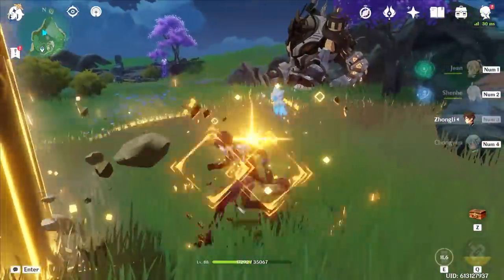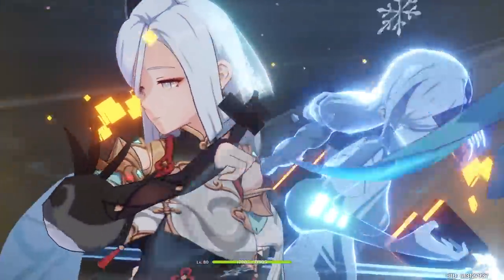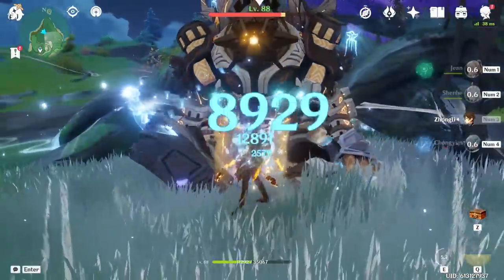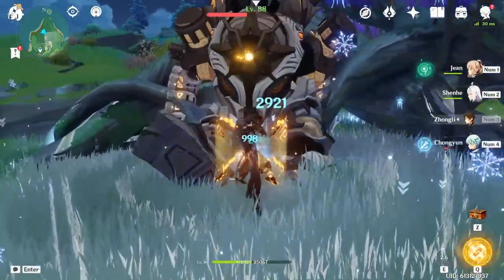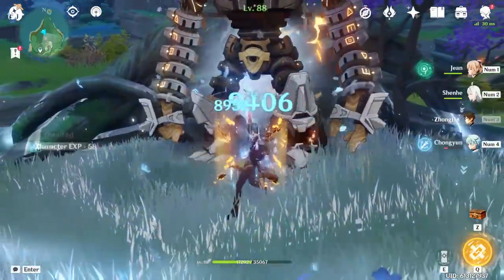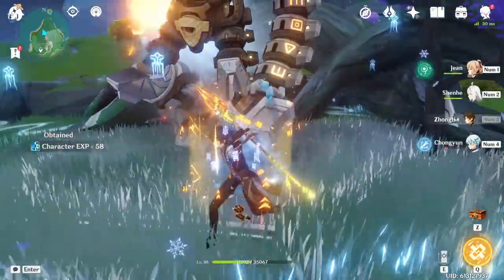A well-known combo at this point, but Shenhe and Chongyun together can basically make any fast attacker the cryo carry of their dreams. It doesn't have to be one fast attacker — you can do a quick swap team, add Yunjin on top to do even more damage, and you have a ton of options for this team. It's also pretty off-meta, but still a lot of fun.